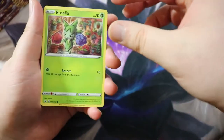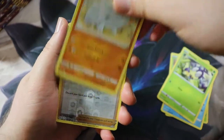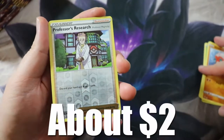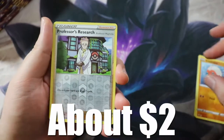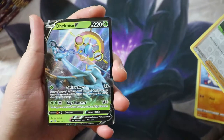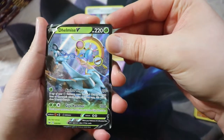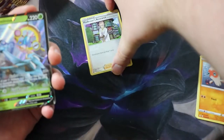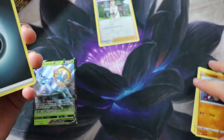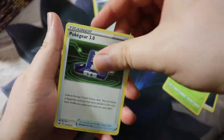I don't do the card trick for these videos — I found it works better for me to just jump right in. Starting off very strong with a reverse foil Professor's Research and a Delmise V. Excellent, what an amazing way to start off this box. Got an ultra rare, got one of the best trainer cards in the set in reverse foil — really, really good way to start off. That Delmise V is probably worth a couple bucks.